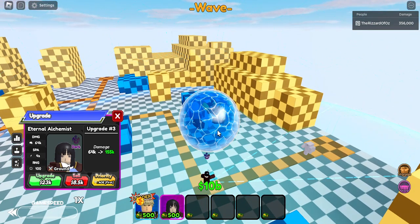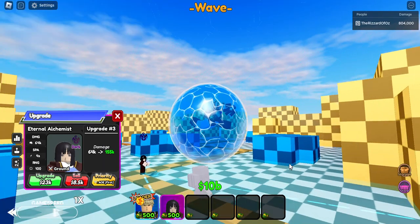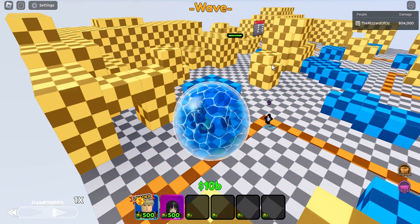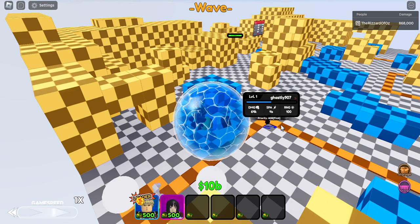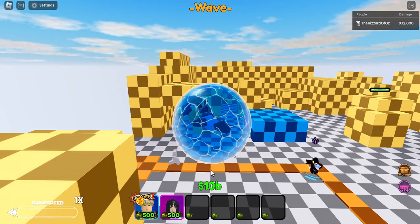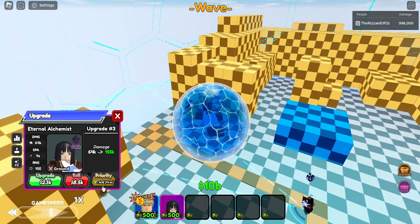It's like she spawns mines or something. These stone balls come out of the ground and explode into lightning for some reason — it only works once, I think that's a bug. At 23k cost, she does 150k damage.